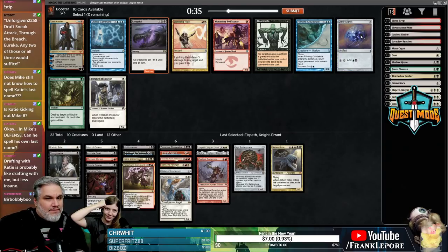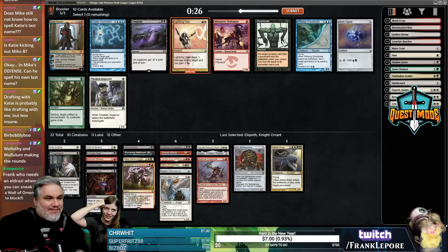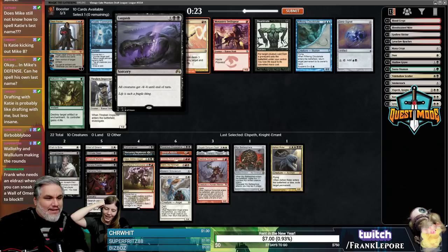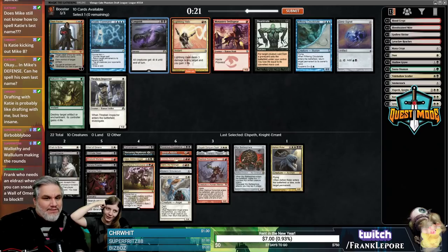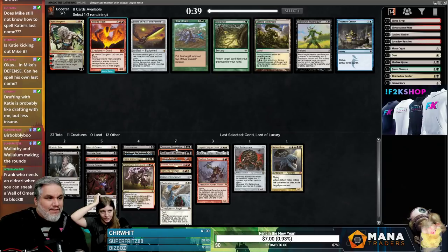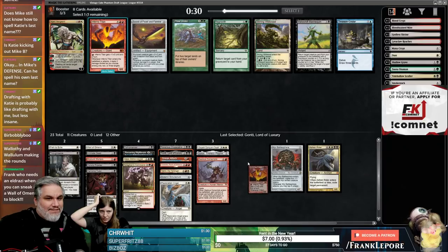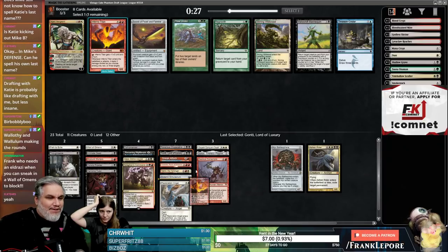I think we're more on the just Mardu good-stuff plan. I don't think you should take that Dimir Signet — there's Lightning Helix. I like Lightning Helix better. What about Languish? I think either one is fine. One Eldrazi is all I want. I don't hate Gonti actually — it gets Demonic Tutor. I think Gonti is good. Matt would also get mad if we didn't take the Gonti.